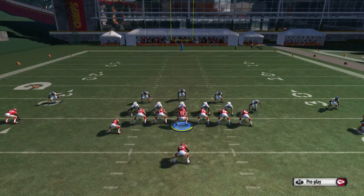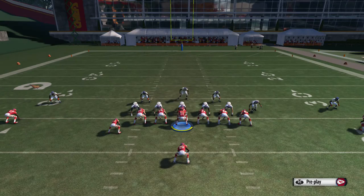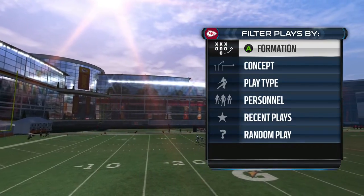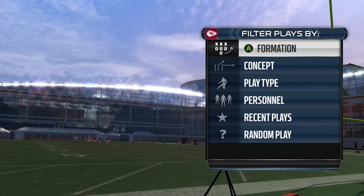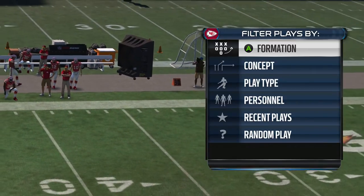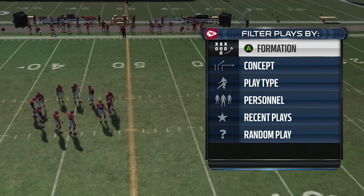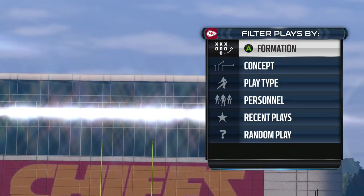That's the breakdown for chapter two. This is a complementary formation — not something you'd run a ton because most audibles aren't plays you'll want regularly. I recommend coming out in the fullback lead or 82 Weak and running those plays situationally, then quickly audibling into your base formation as a decoy — especially online — to make your opponent set their defense as if you're running your base, then resetting back into the play you called from the huddle. Chapter three will be a different formation coming Monday. New chapters drop every Monday, Wednesday, and Friday afternoon — until then, get in the lab and good luck.